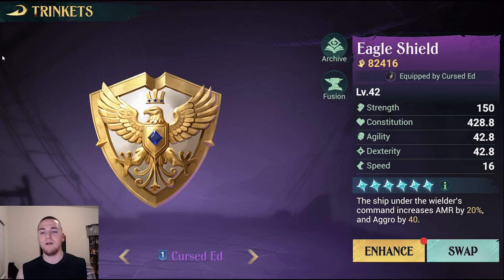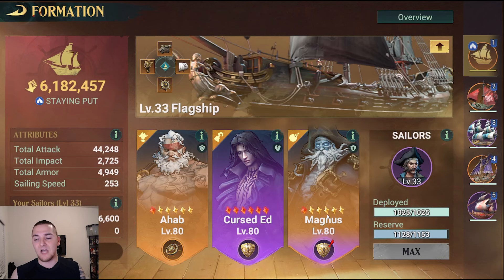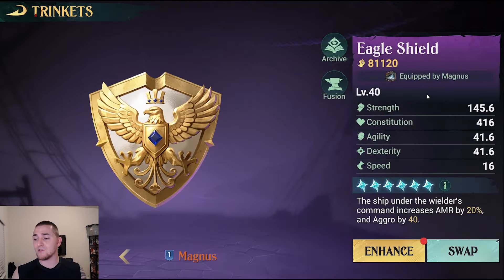It is a really great idea to have one or two Eagle Shields on your flagship so you have bonus aggro all the time. This is complemented by another Eagle Shield — currently I am using a second Eagle Shield because I am going to get the 20% armor bonus and another 40 aggro. So I am getting a total of 80 static aggro, 60% armor bonus from all three trinkets combined, and then the Golden Rudder giving me every 10 seconds for a 3-second period damage mitigation and another 60 aggro.